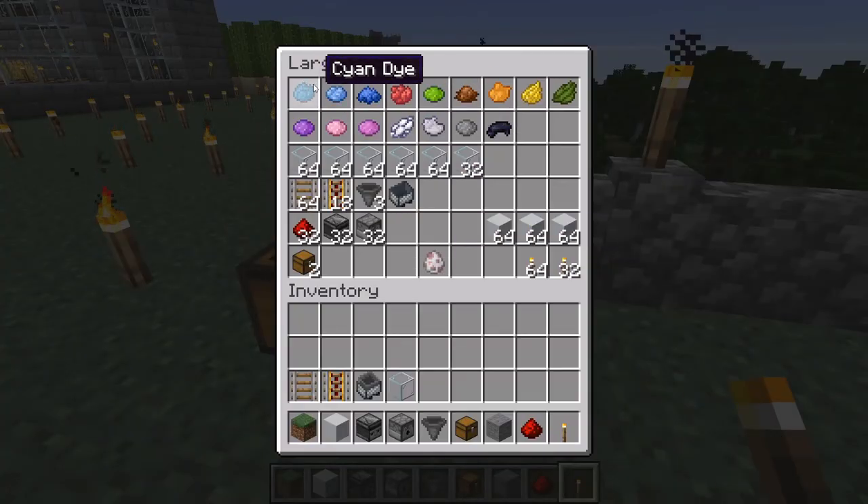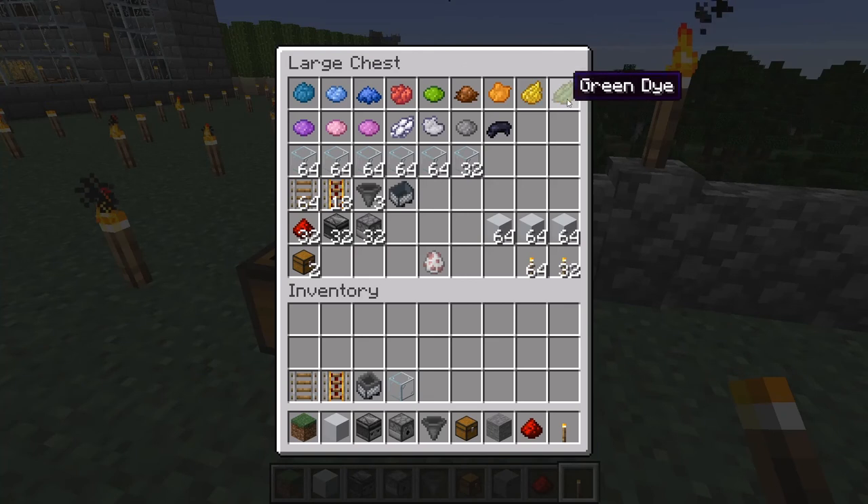You're going to need dye — one piece of dye per sheep — if you don't already have colored sheep ready. There are 16 colors of dye total. You probably won't need white dye since most sheep default to white, or you can occasionally find a brown or black sheep in the wild, but you'll likely need the other 15 colors.